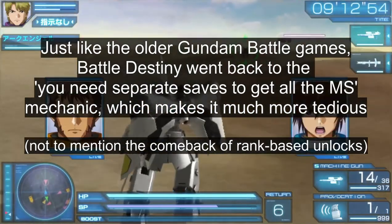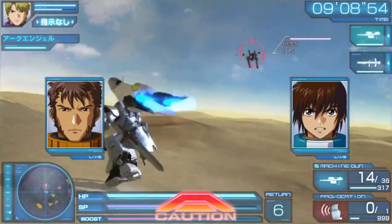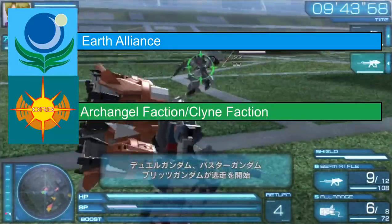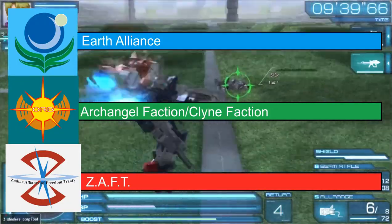So let me tell you about the so-called roots in the Star Mode, since you will basically stick to 3 main branches: the Earth Alliance, the Archangel faction, and the Zodiac Alliance of Freedom Treaty, also known as Zaft.